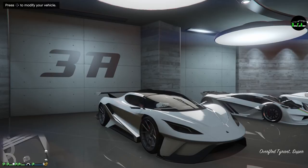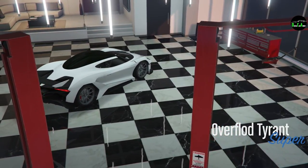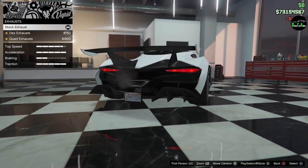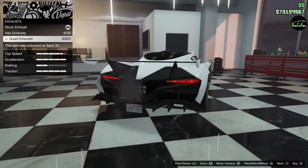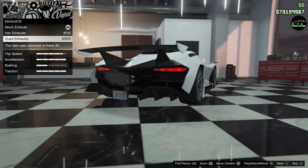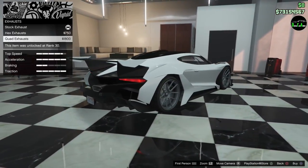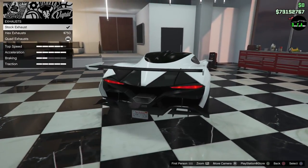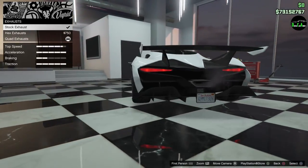The Osiris — alright, so let's go ahead and modify this. We got armor, brakes, typical stuff, engine, exhaust. You have a stock exhaust, you have a hex, and then you have a quad. I think the quad goes with the styling of this car. This other one looks good but it looks like it belongs on a P1 — that's almost 100% P1 exhaust.